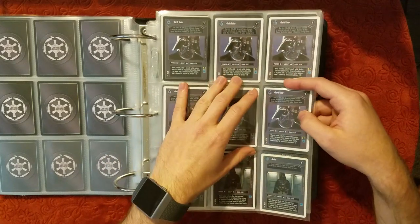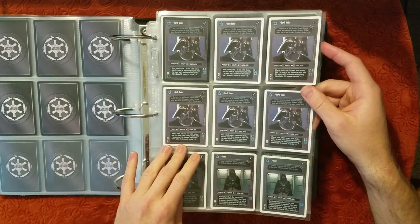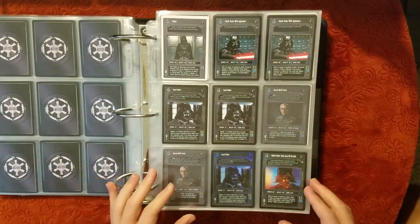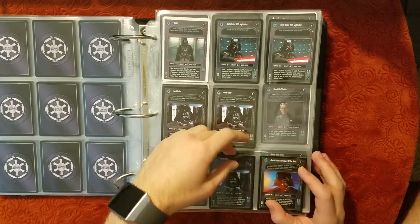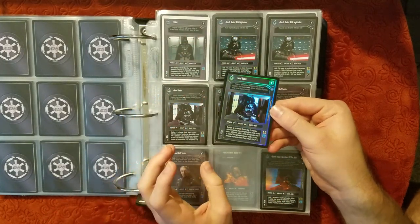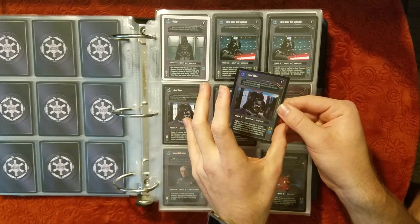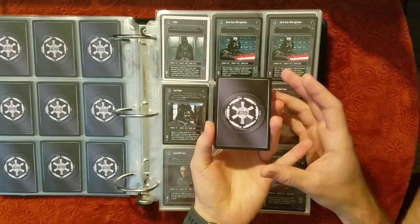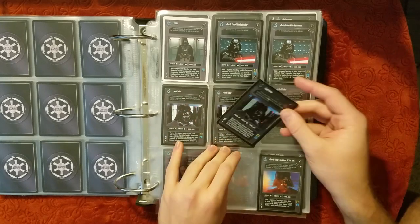Looks like seven Vaders in various conditions — but hey, that's very nice. And two Lord Vaders. That is a Lord Vader foil — let's take him out. Very cool. That's a nice-looking card. Maybe just a bit of edgewear on the bottom there — we'll probably see it a bit worse on the back if it is there. But wow, that is a nice card. Ultra Rare Foils are always good to see.